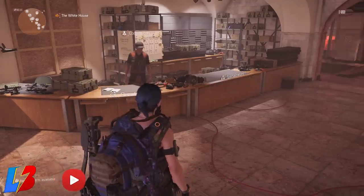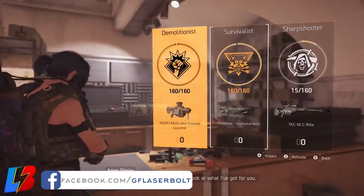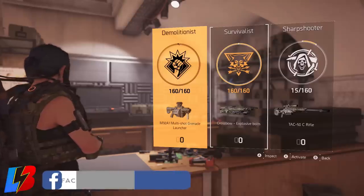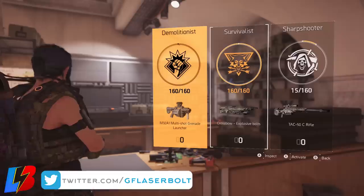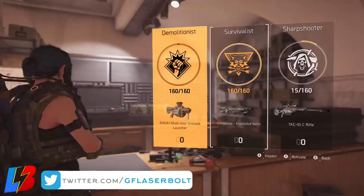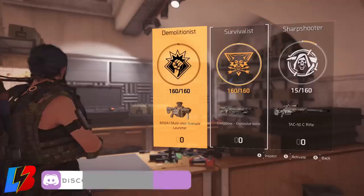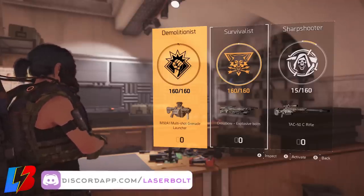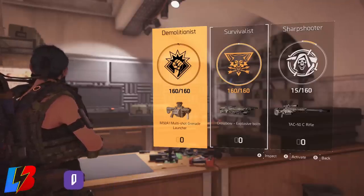The first thing you want to do whenever you start a build is pick a specialist. The reason why you want to determine which specialist you want is because this is going to determine what weapon you want to use. There are two things you always have to prioritize. Number one is deciding what weapon you want to use for that build — do you want an LMG build, an assault rifle build, or a marksman rifle build?